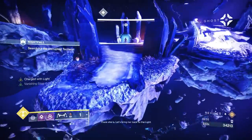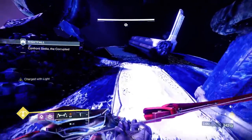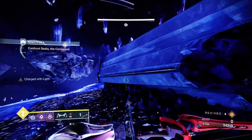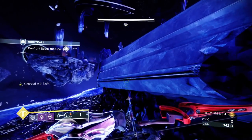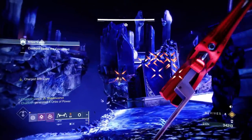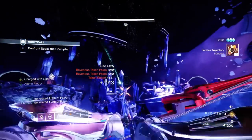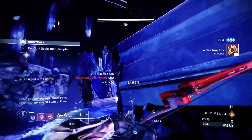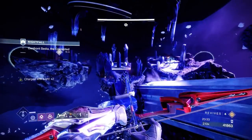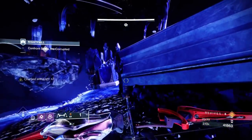This is the boss fight. Go invis before you start the fight by hitting the middle plate. There's a middle plate, left and right — three plates total — and then outer islands. You can stand on the outer island; it used to be a no-turn-back zone. I've done all the research testing these strats in Adept first, checking where you can stand at what phase, before doing the GM.